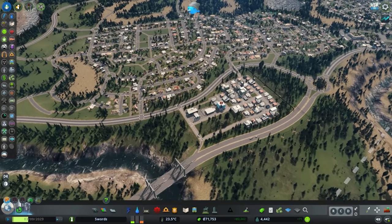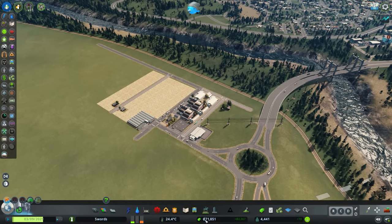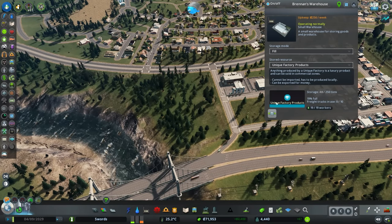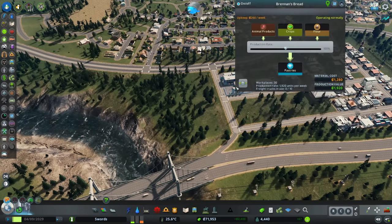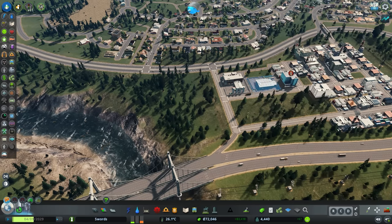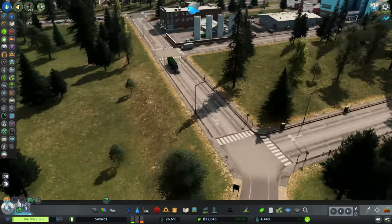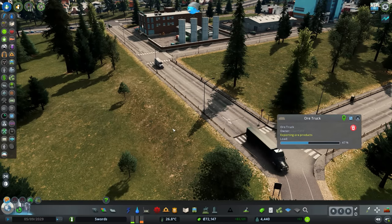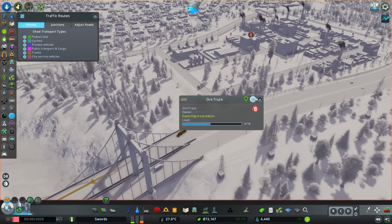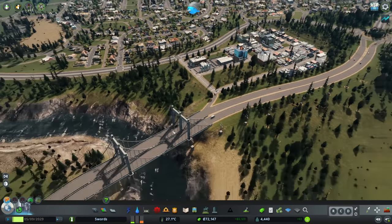I've written down a to-do for myself: zone out that area and do an industrial expansion. We've got 70,000 in the bank thanks to selling our baked goods. We're almost at 50 tons of bread products that we can sell once we click empty — I like having it stored so I know how much I'm getting before I sell. It's nice to see we're profitable before even selling anything. Interestingly, one of our buildings is exporting ore product, which is a bit strange. I'm sure they probably brought some in and are exporting the rest.